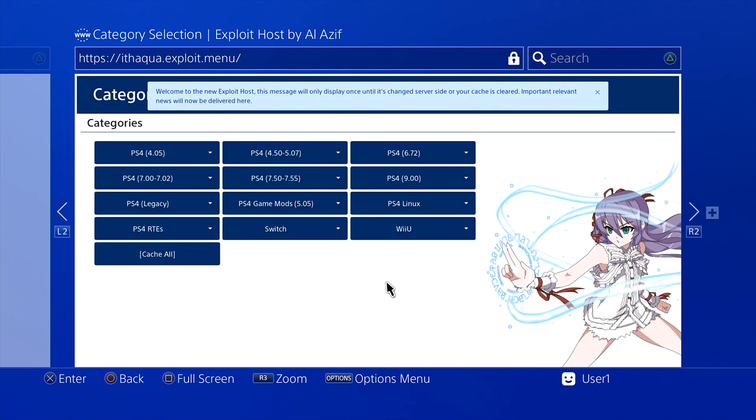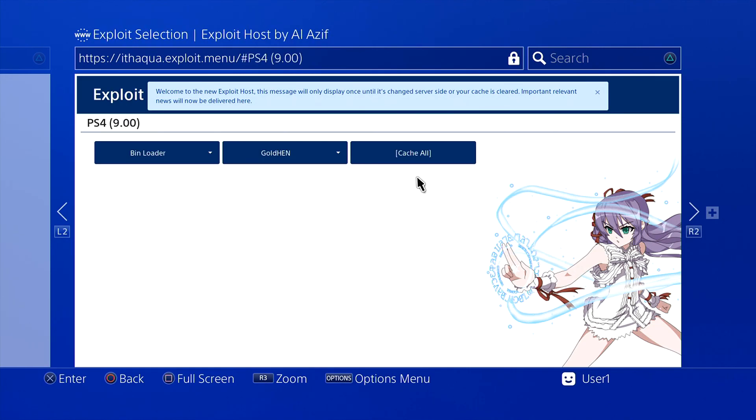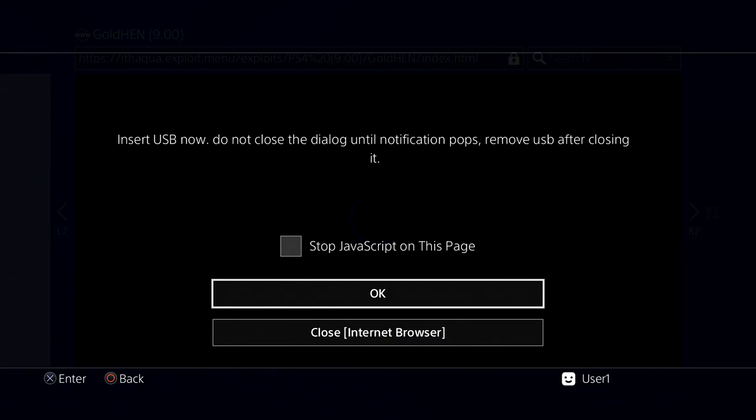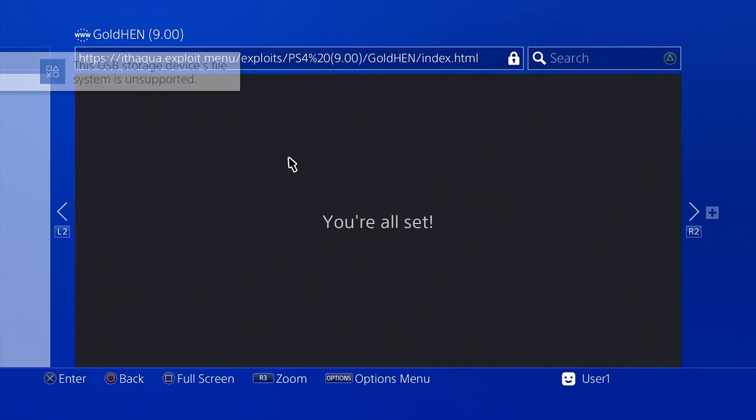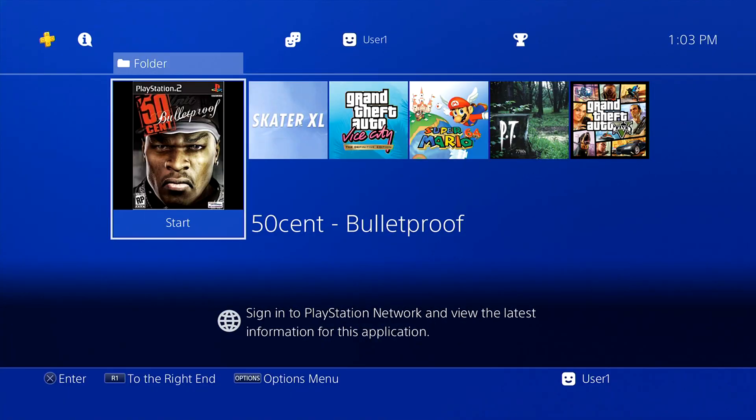So we have to enable HEN. Let's go into the internet browser and get the exploit page opened. It's been so long since I've even seen an exploit. I actually just updated this jailbroken PlayStation 4 to version 9.00 — this was my 5.05 jailbroken PS4 but I decided to update it to get more games. There's the USB alert, let me plug that in. We got the alert, clicked okay, and HEN is loaded — you're all set.